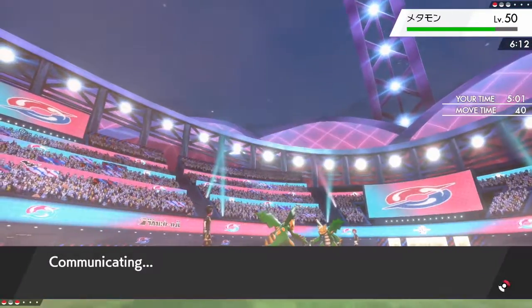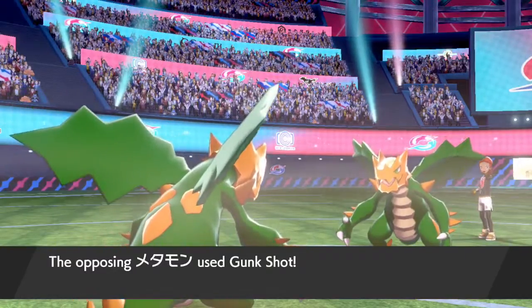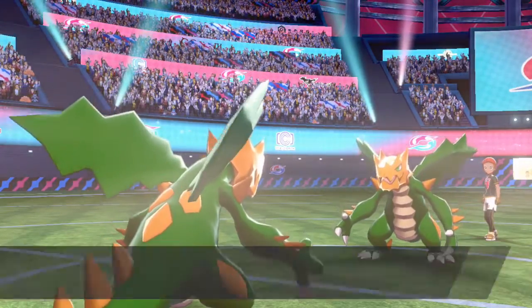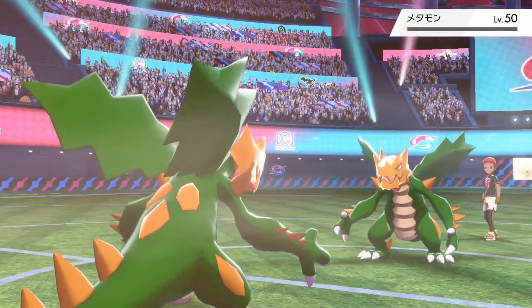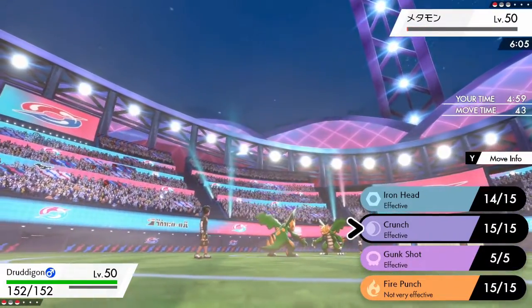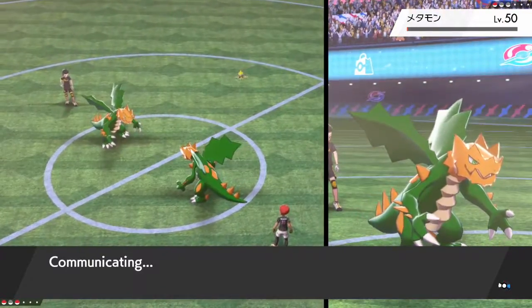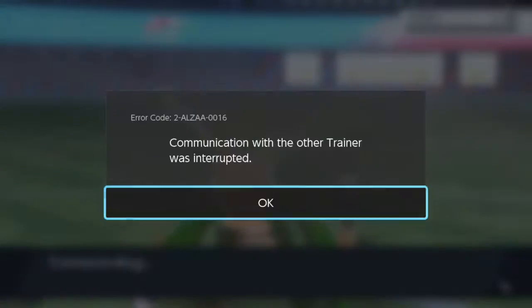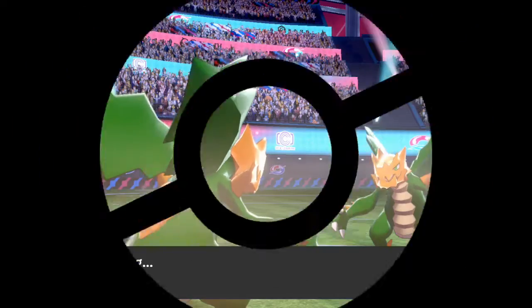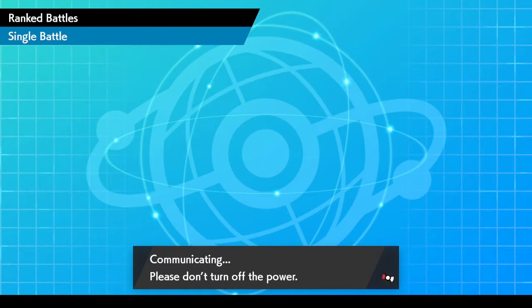This guy's gonna get to see that we are Sheer Force now. We should be able to win this though — we don't have any Dragon moves. He's already taking quite a bit of damage. I'm gonna go for the Iron Head. He goes for Gunk Shot and misses. And he disconnects. Nice, a nice little win there, fantastic.